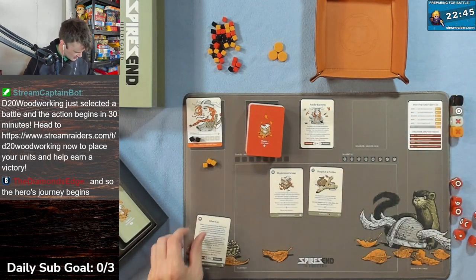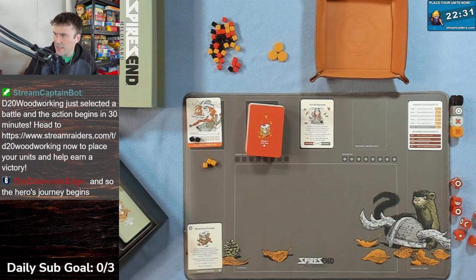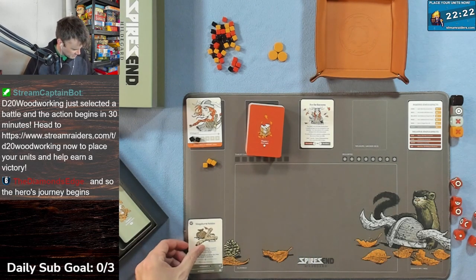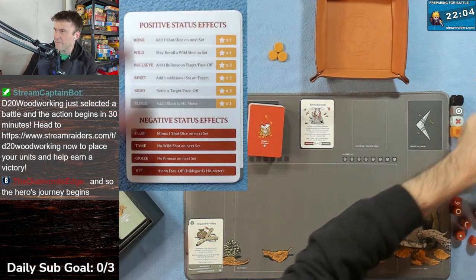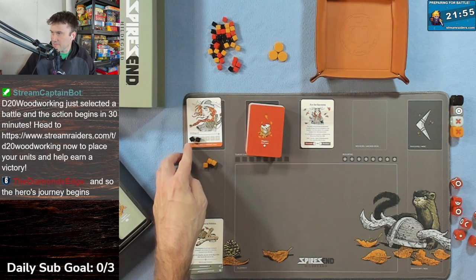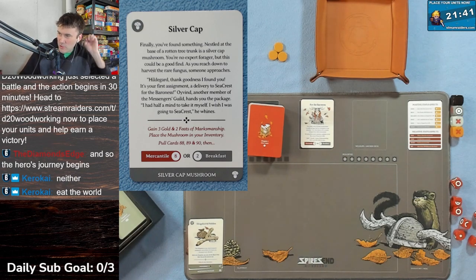We put the mysterious package and slingshot and pebbles in our inventory. The bottom of the slingshot card shows we have access to a black wild shot die. Now we could pick to either go to the mercantile or eat breakfast. Chat suggests neither, but 'eat the world sounds like breakfast to me' - so we'll pick two, which is the Hungry Hog.